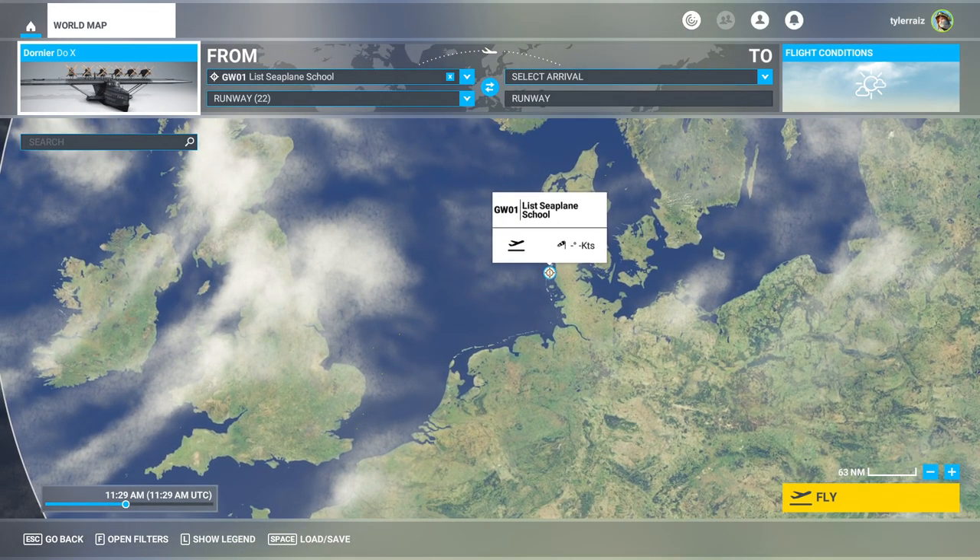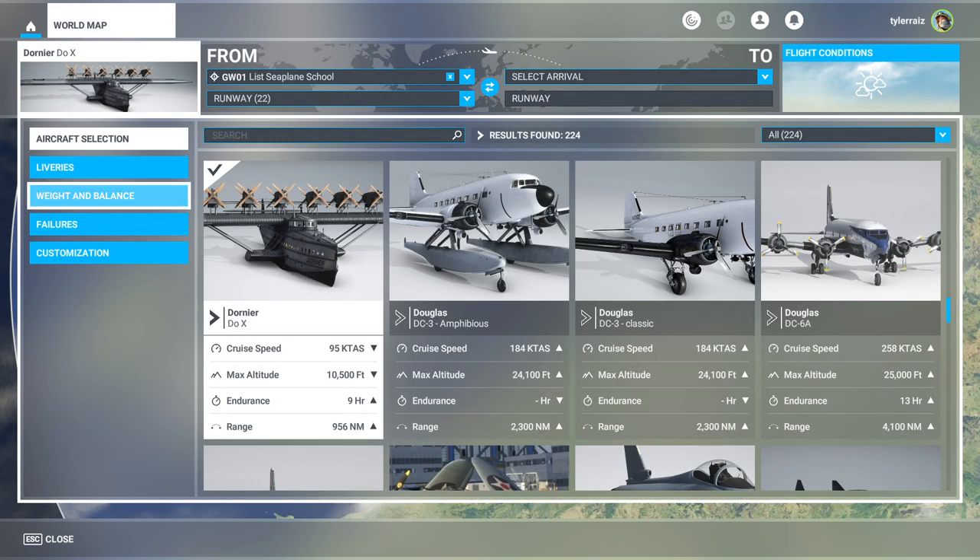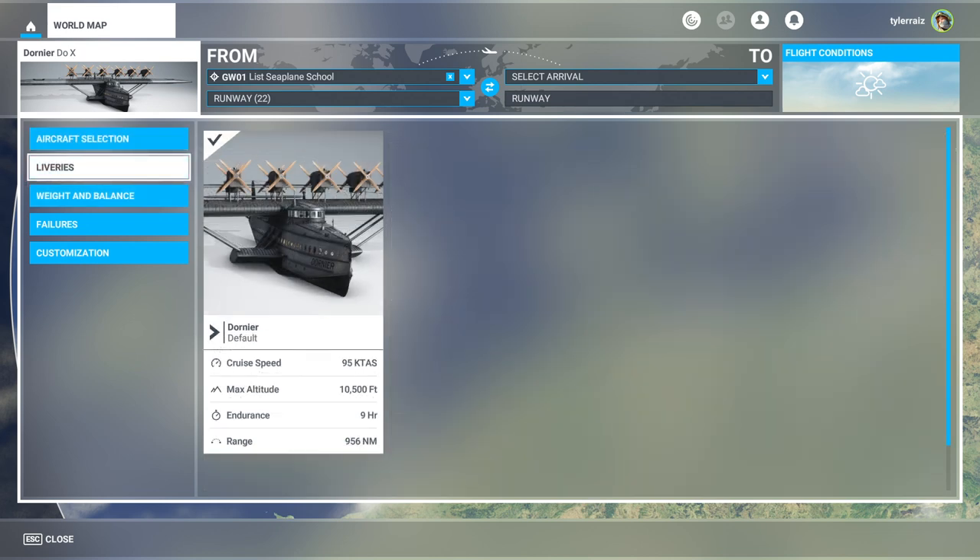With all these seaplanes we keep getting, it'd be nice to actually be able to start them in various locations around Europe. And by the way, it'd be nice to have some scenery outside of Europe — I'm still waiting for something from Asia, South America, Africa. It's been since World Update One with Japan, which is the smallest world update, and Japan has full photogrammetry available. I'm a world traveler, I would like to go places — that's all I'm saying.